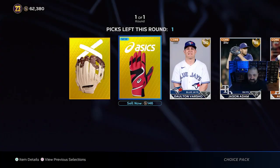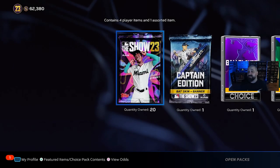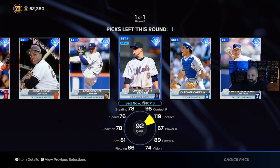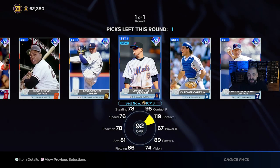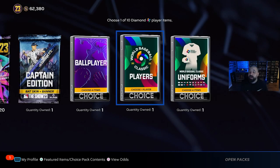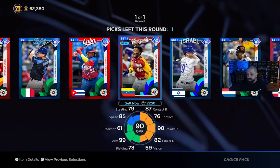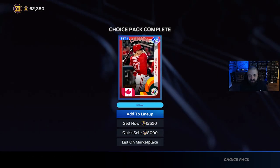We got some decent items and they are sellable, so we can always make some stubs off of them. Let's open up the captain pack — we're guaranteed a diamond, so this is definitely a W. I'm going to go with Mike Piazza because he's a good hitting catcher and you don't often find those. And for the next choice pack, I'm a Cardinals fan so we're going with Tyler O'Neill — not even going to think about the other cards.